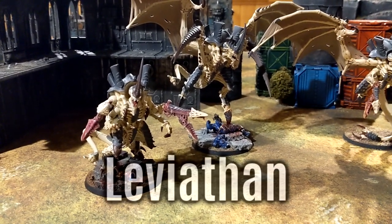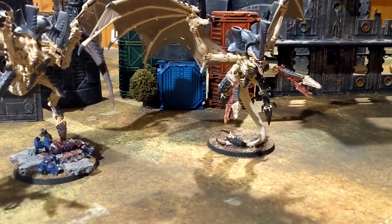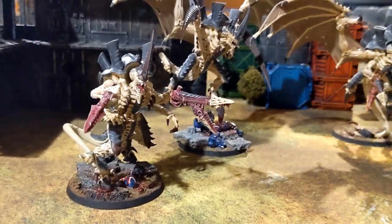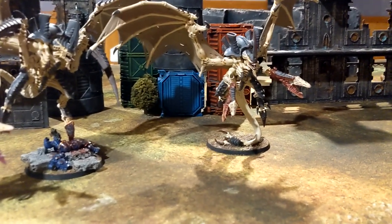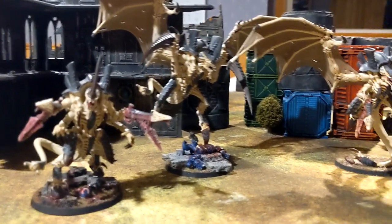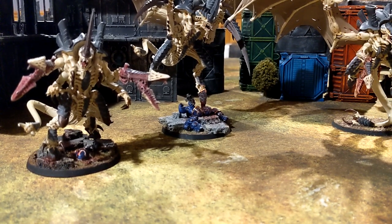Specifically talking about Leviathan for the Tyrant: I think this benefits the unit quite well. Being a Synapse creature, it adds a lot to survivability. The Tyrant isn't invincible, but every little bit helps. Plus, with forward Synapse, if you have a creature like a Dimachaeron nearby in a Leviathan detachment, that can help out too.